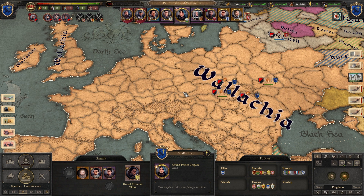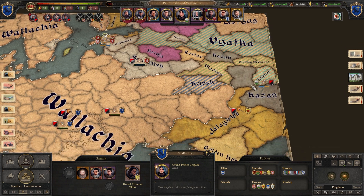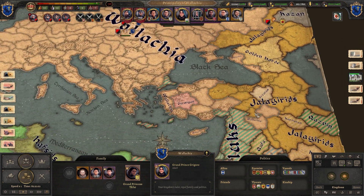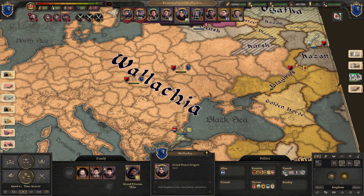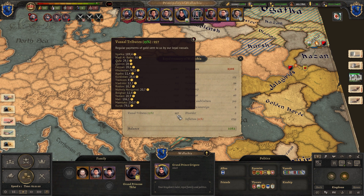As my empire has grown larger and larger, at some point the expenses are very high, so instead of conquering other regions I made them vassals. The ones with the line patterns on the map are my vassals, and here in this small tab you can see all my vassal states paying me tribute. My income is 957 gold only from vassal tributes.